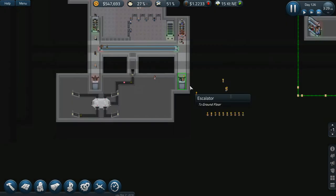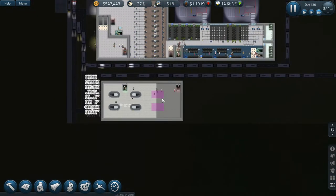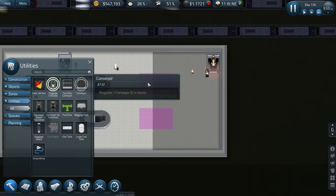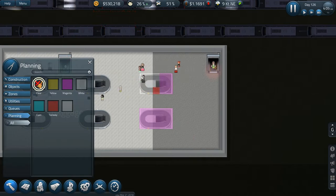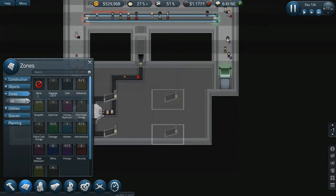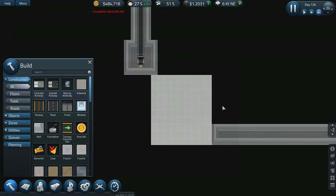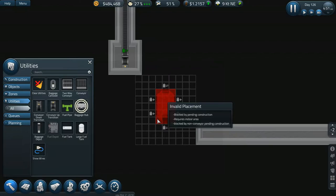It didn't take them too terribly long — they're still working on it a little. The game is moving a bit faster because we don't have nearly as many passengers in here. I want to go into utilities and get the bag carousel put in there. When I go down, I have connections up right here. I'll go under construction and foundation, go down one more level, create the area like that, and my baggage hub should fit — yeah, it'll fit in just like that.